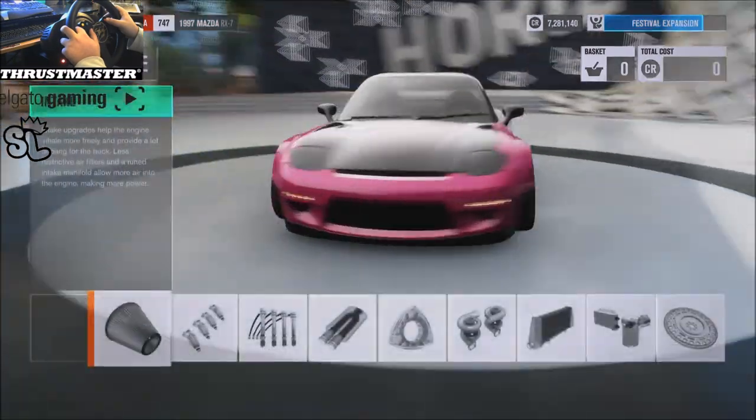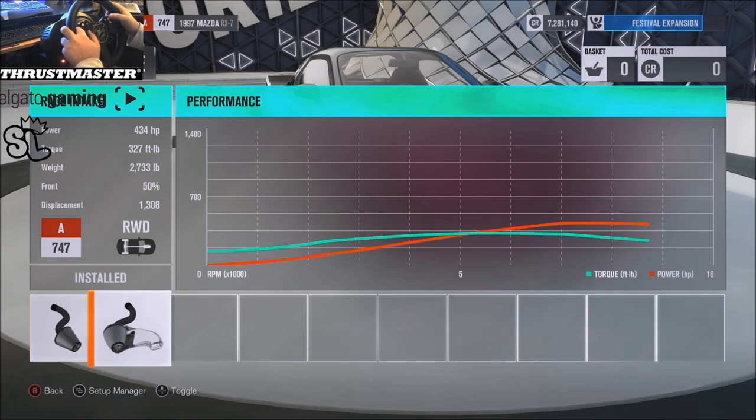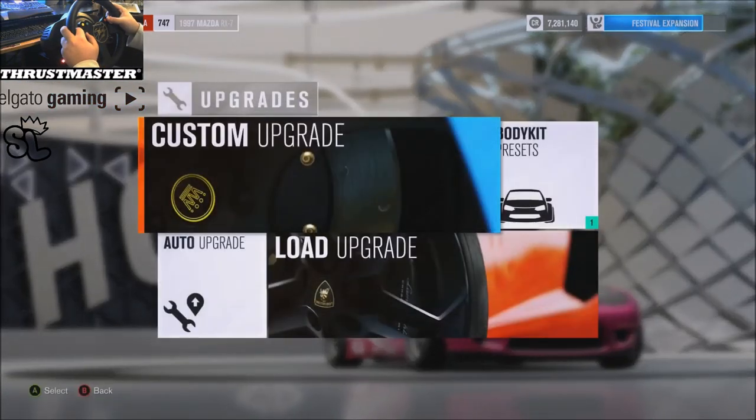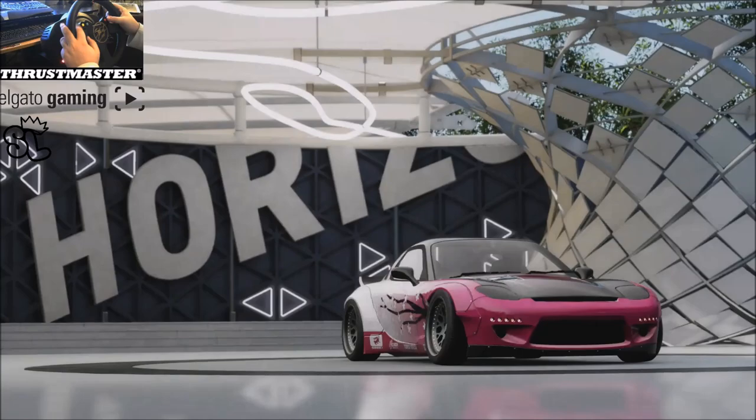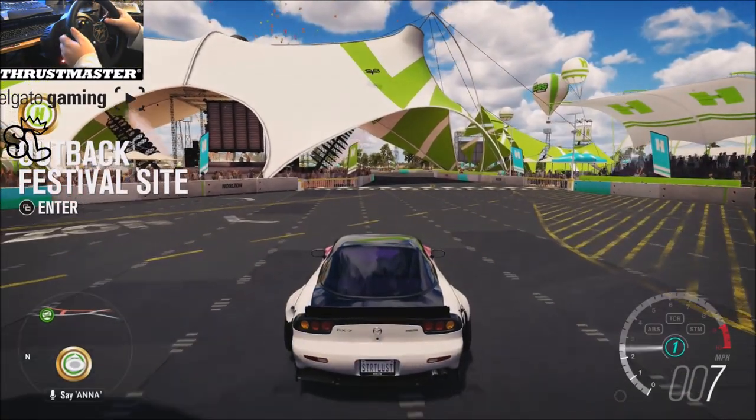I'm gonna show you guys the power real quick. This thing was a rocket ship, I'm not gonna lie — I wasn't expecting 434 horsepower for this thing to ride like this. It boogies in second gear in the parking lot. I was leaving people — didn't really mean to, it just kind of happened.